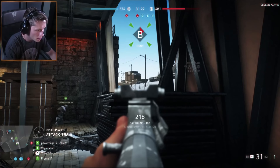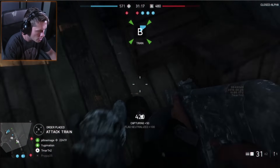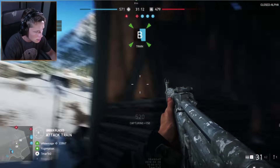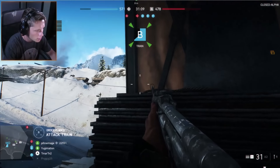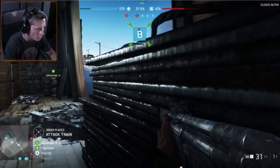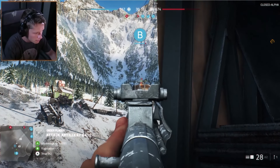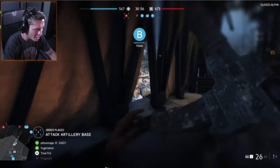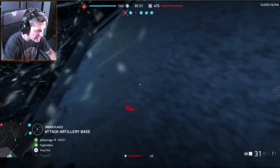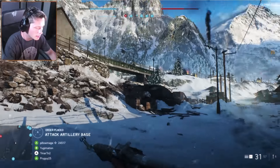We're capturing this right here. We don't have to be up top - we can just capture it from down low. We've lost it. Objective Caesar is gone. This is crazy. I'm going to try to storm that position. If not, we'll switch to recon and take him out.